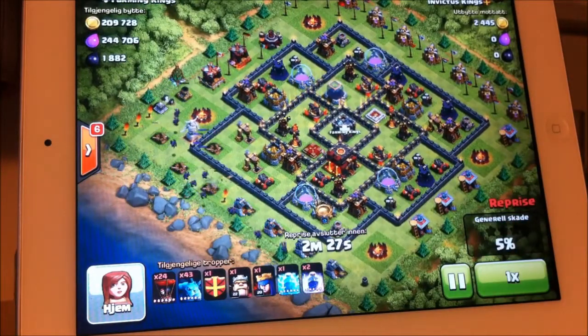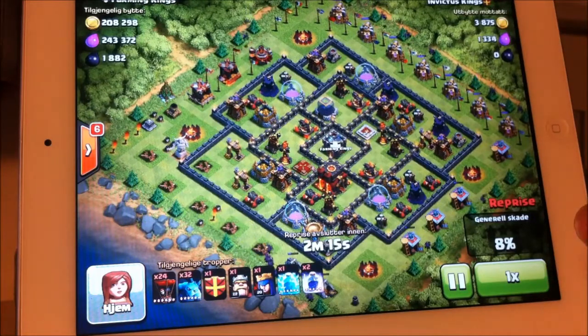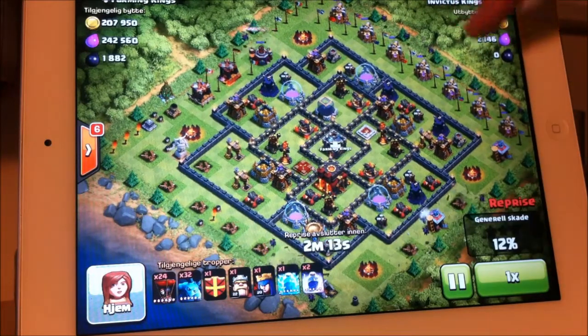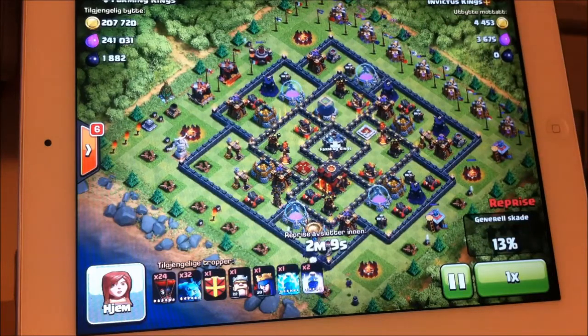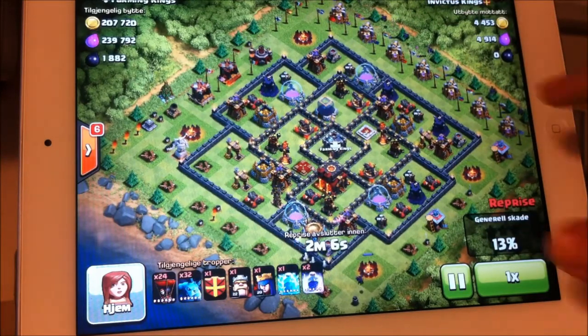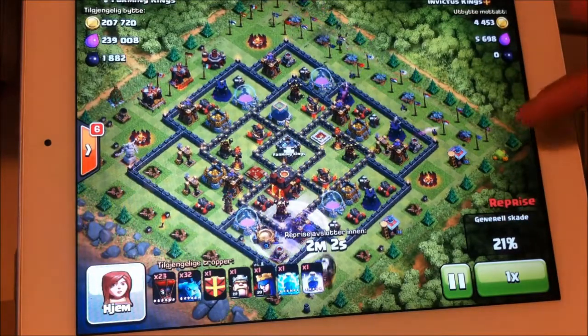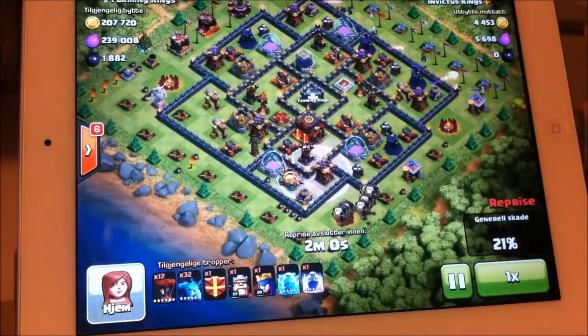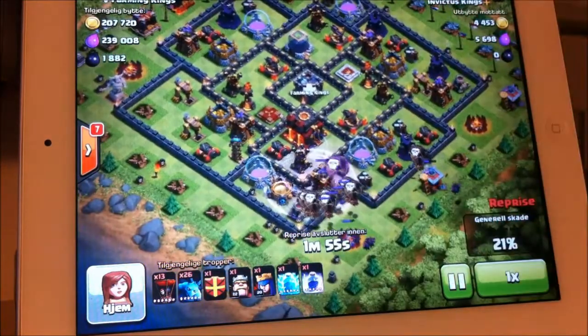I started from the left. I do not really like his layout — I mean, maybe it's a very good layout against GoWiPe I guess, but it's not that good against balloons, and you'll see why. Basically he has many buildings outside the layout, outside his base. That's the simple way to say it. I already got 21% so now I rage.